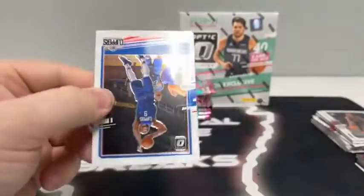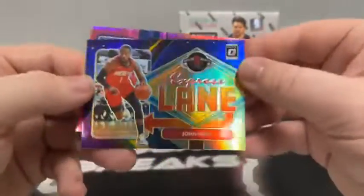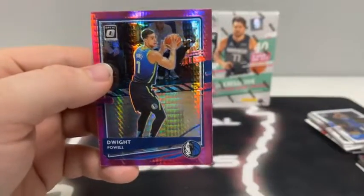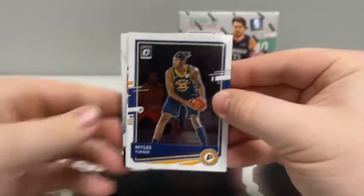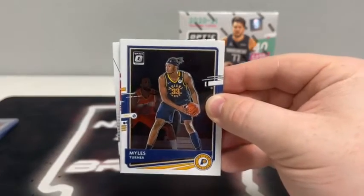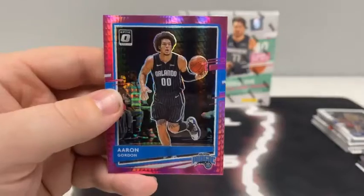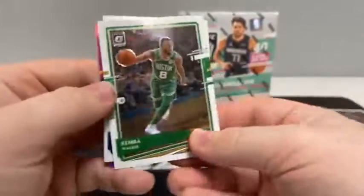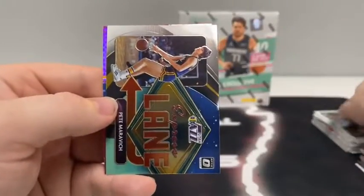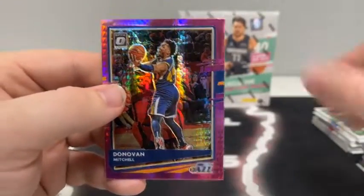Nice Sadiq Bey there. Next pack starts with Serge Ibaka — there's P.J. Tucker covering up the Pink Prism Express Lane of John Wall for Washington. And we've got a Pink Hyper non-rookie of Dwight Powell for Dallas. Pack after that starts with Miles Turner, a rated rookie of Deni Avdija for Washington, an Air Defense of Giannis for Milwaukee, and an Aaron Gordon Pink Hyper for the Orlando Magic. Pack five: Kemba Walker for Boston, Mike Conley covering up the Express Lane of Pete Maravich for Utah, and a Pink Hyper of Donovan Mitchell for the Jazz.